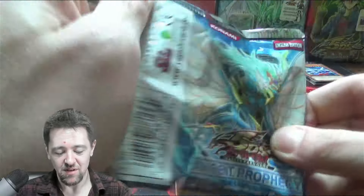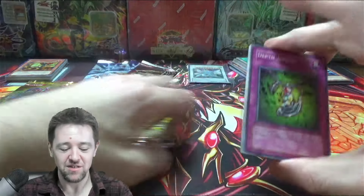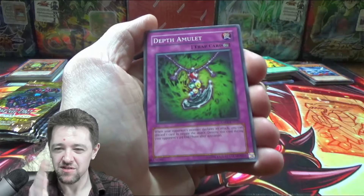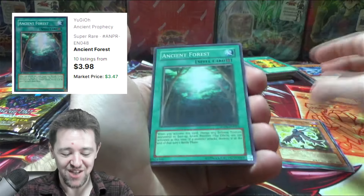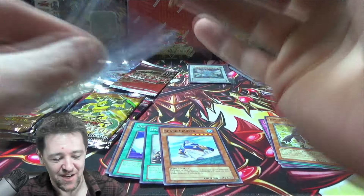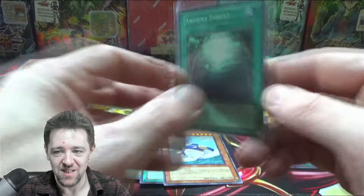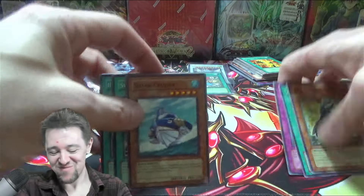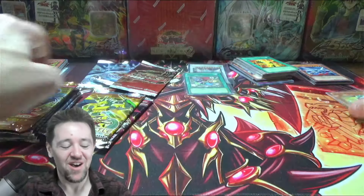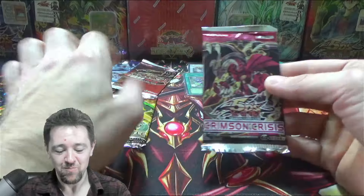We've opened up a lot of Ancient Prophecy lately, so let's open that first. That's probably the least impressive out of all these — Crimson Crisis and Ancient Prophecy are kind of neck and neck. Blackwing Fane the Steel Chain, Ancient Forest — first pack! And a Solidarity? What a pack, dude. Beautiful magic cards. Those are both four to five bucks right there — that was like a ten-dollar pack. Good start.